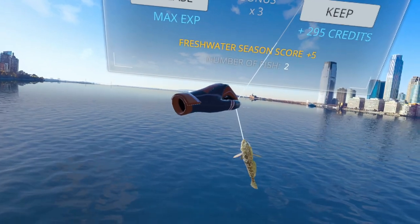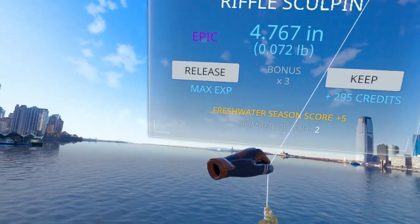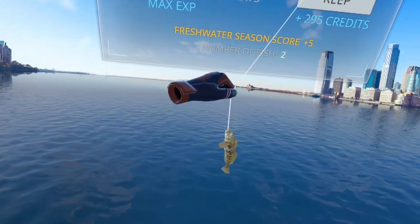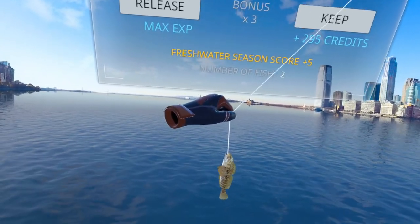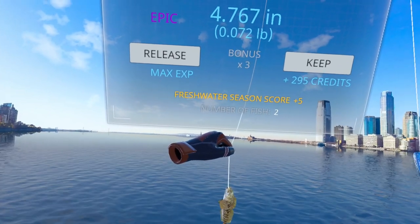And there we go — there's our Rifle Sculpin. Just a little bitty tiny fish. So there you have it, that's what you're looking for. You're looking for tiny swirls, and you're going to be catching a bait fish that's smaller than your bait. Hopefully this video was helpful for you, and if it was make sure you give me a thumbs up. Thanks for watching, have a great day, bye bye.